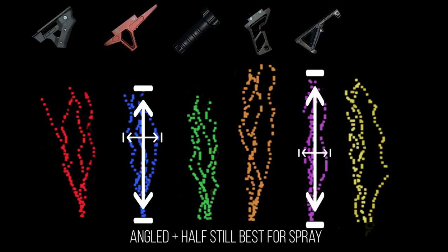Both the angled and the half grip are the best grips for spray patterns, but they differ in two distinct ways. The angled grip allows you to control horizontal recoil the most — it is smaller on the horizontal axis than the half grip. The half grip, however, has smaller vertical recoil. Since horizontal recoil is harder to control than vertical recoil, for most circumstances the angled grip remains the superior grip for spraying and automatic fire.